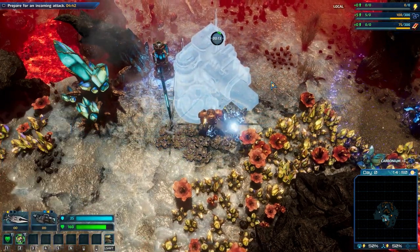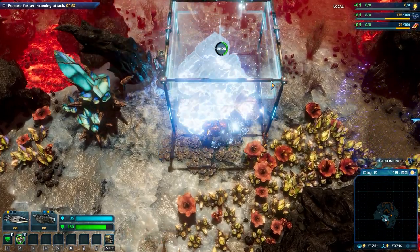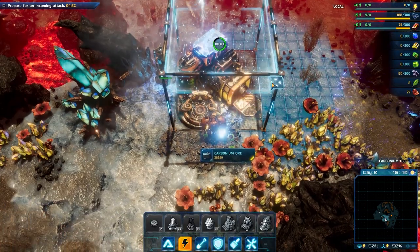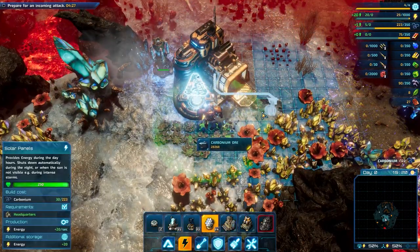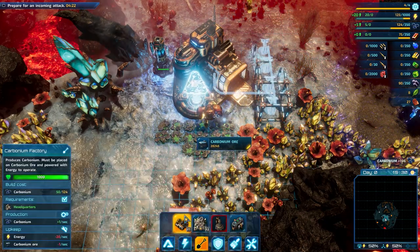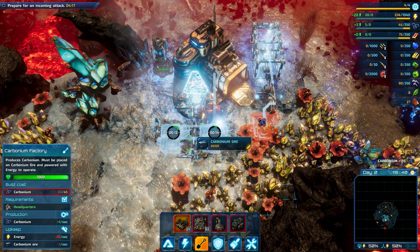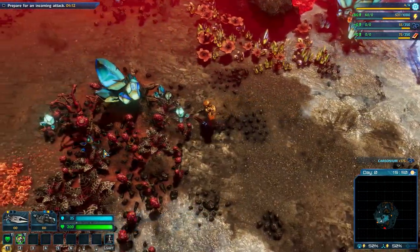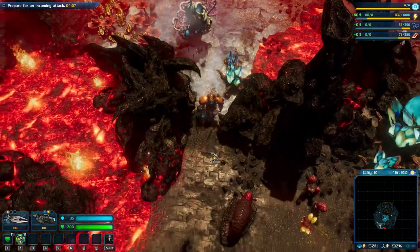Now we can place some HQ. Didn't find any more carbonium but we'll deal with this map as it is. Normally I would probably restart the map, but someone commented on a previous video and said that restarting until you get a perfect map is kind of cheating, so we'll try not to cheat this time and use the map that we have. So far it's another really good map but we'll see how it goes.